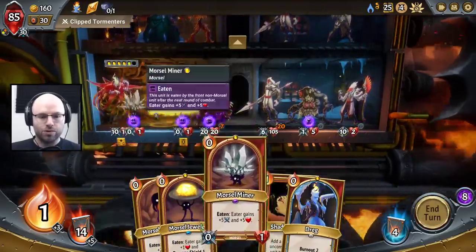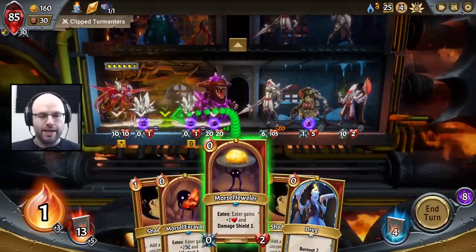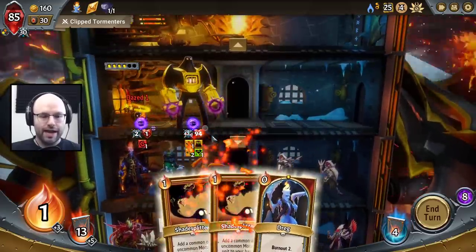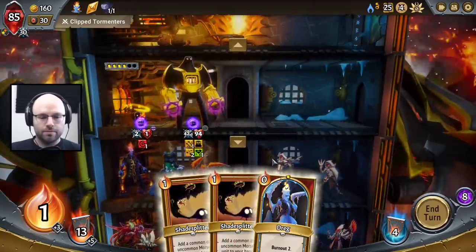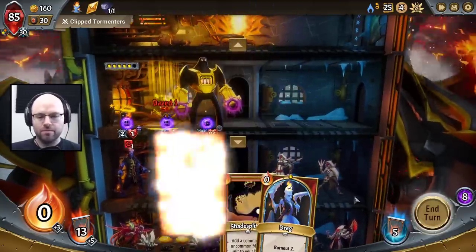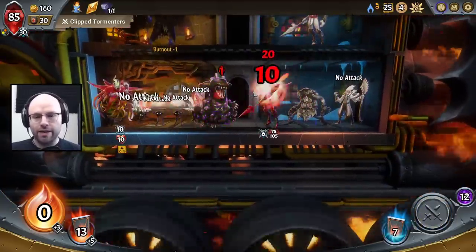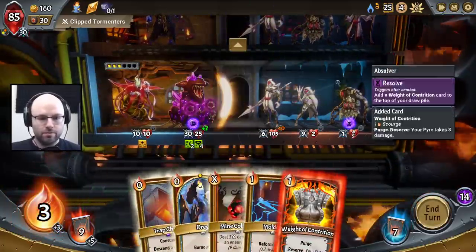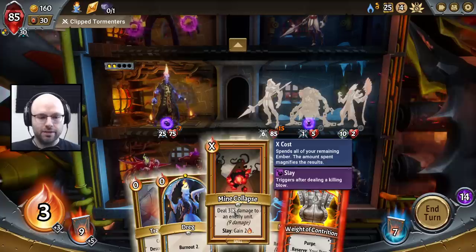Doubling the Morsel Maker is amazing. Now doubling Life Steal is good, but I think actually doubling a damage shield so you live long enough to use the Life Steal you already got is pretty nice as well. We are kind of not doing great by our champion standards right now. Our champion needs a little gas.